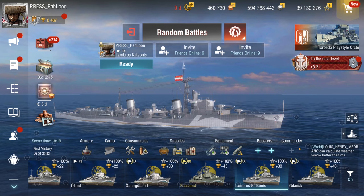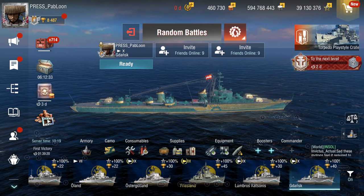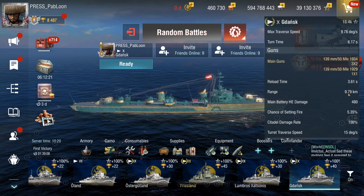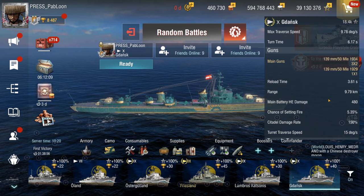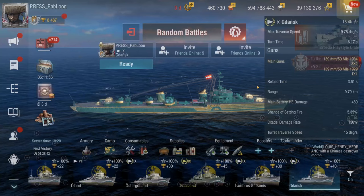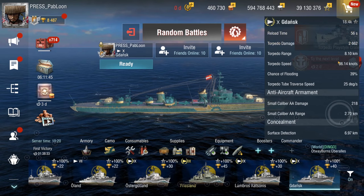Now on to what I am really excited about: the Gdansk, the tier 10, named after the beautiful Polish city. This thing is a monster. You get 139-millimeter guns - one millimeter less than the previous tiers - but they reload in 3.6 seconds, 0.10 seconds faster than the Lambros Katzonis. Insane HE damage - note that these ships don't have AP. You get decent range, insane penetration, 5.35% fire chance with the advanced HE shell upgrade. Awesome torpedoes as well: 2,600 damage, 8-kilometer range, 86 knots - very very fast - and a 39% flooding chance.